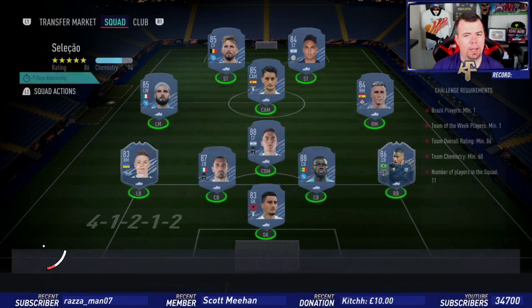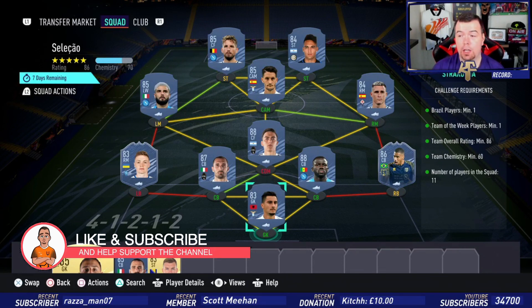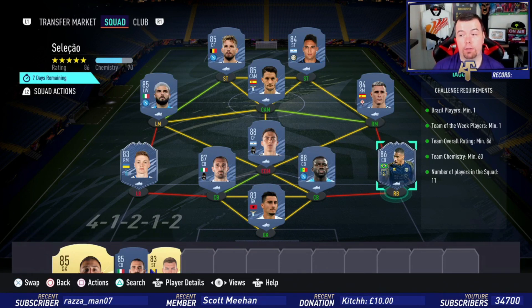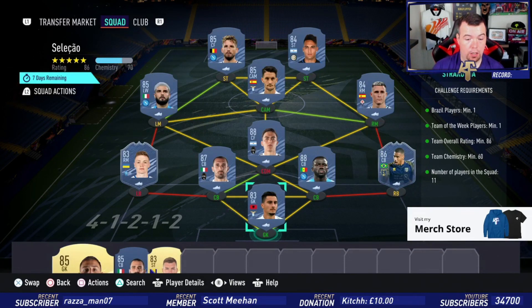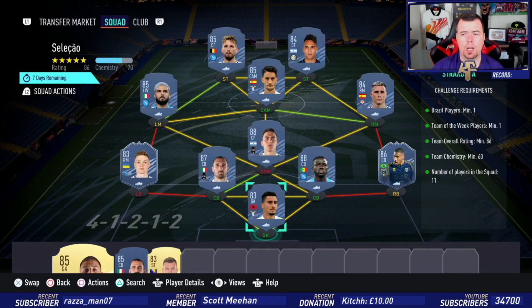Let's get into Selçuk — apologies if I mispronounced that. Requirements: one Brazilian player. Iago is actually the cheapest 86-rated card at the moment — well, the cheapest 86 apart from a Team of the Season card — and he's 14k which is kind of mad. Two Team of the Weeks minimum at one. Zankov is 10.5k, again the cheapest, fluctuating between Bogdano and him. Team overall: six, smack bang at 87 — can't lower anyone else. Team chemistry at 60, we're actually on 70. No position changes, loyalty, and 11 players in the squad.